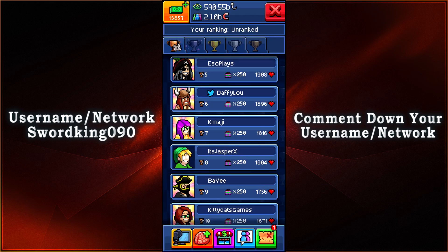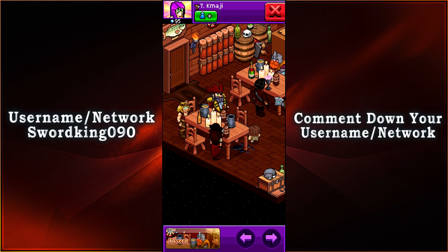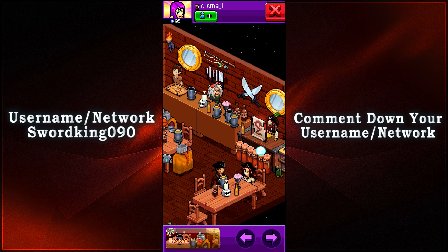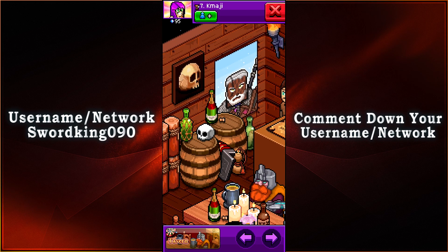Coming in in 7th place with 1,816 votes, we have Kumaji. And in this Tavern, we have pirates — pirates everywhere! We also have the dwarves, including Captain Blackbeard. At least we have a witch brewing up some beer and drinks for everybody. Not all witches are bad. And I didn't know that Grande existed in this era — that's pretty cool. The one thing I am confused about is that next to the Gord there is this item I have never seen before. Can anyone tell me what that is? Please let me know in the comments section.